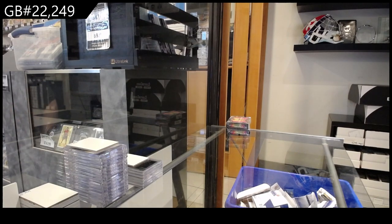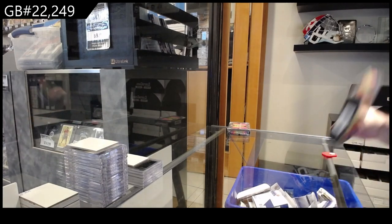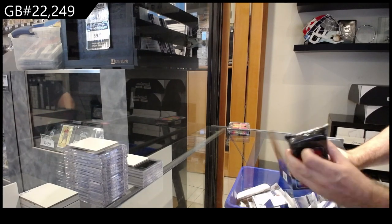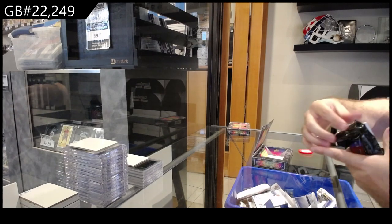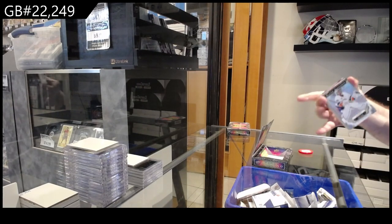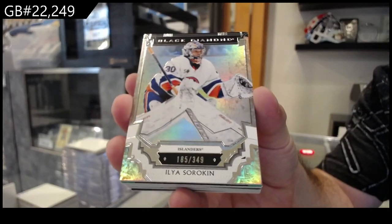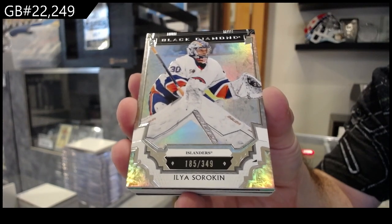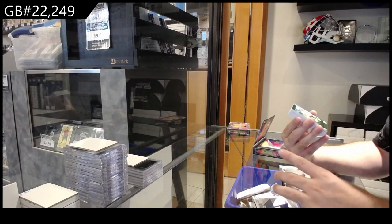Here we go, 22,249. We got the two box break of Black Diamond 23-24 for the Islanders — 349 Sorokin. Got Chicago, all Michael. Hopefully I can do this for you. Wouldn't that be something.